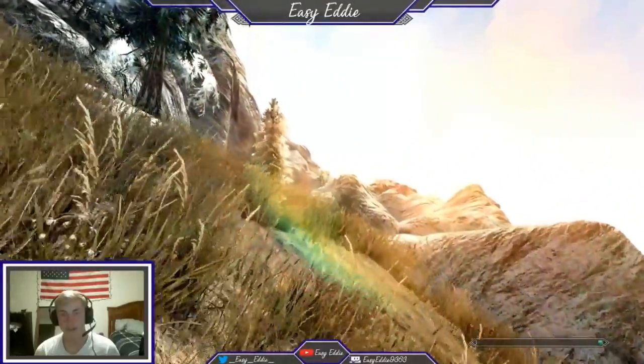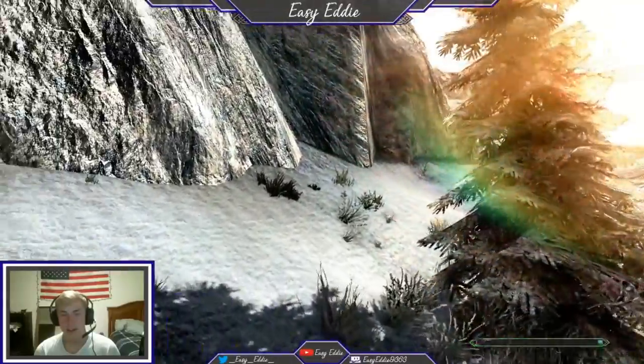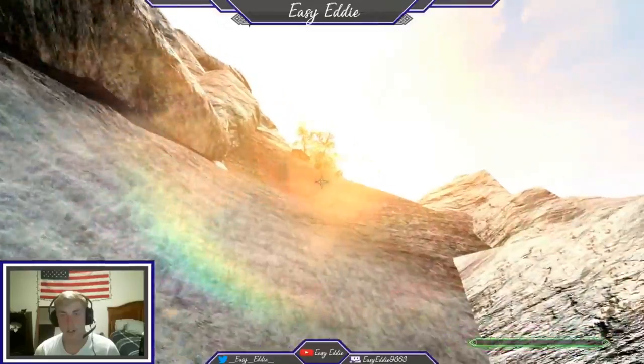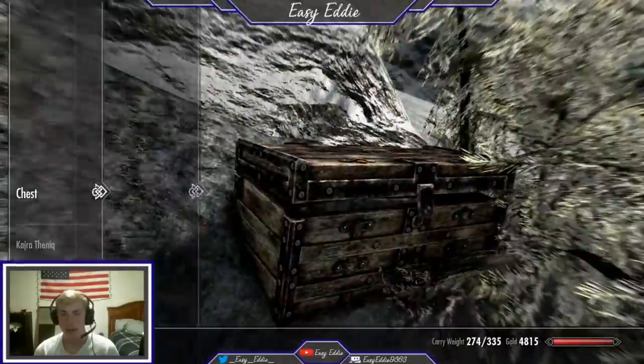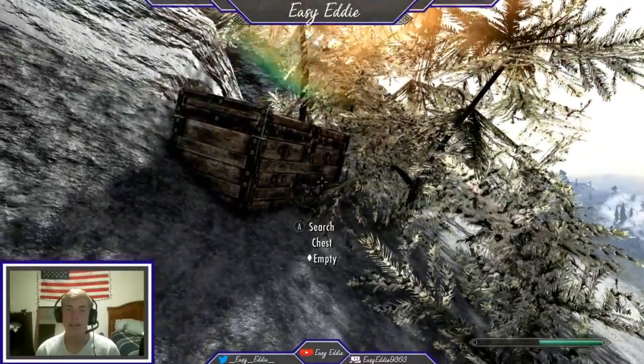If you look straight ahead, you see that dark spot — that is the chest. Keep running and here's the chest. I already looted it before I made this video, but here is the treasure chest for Treasure Map IV.